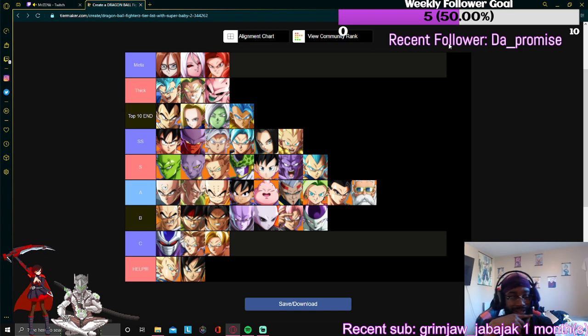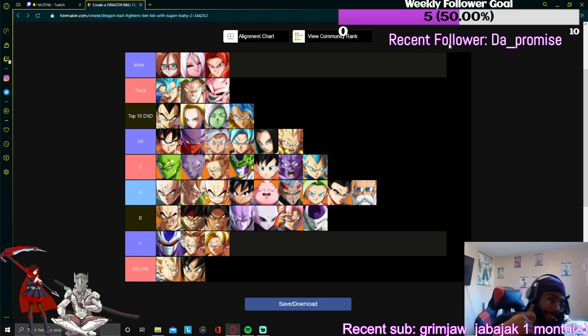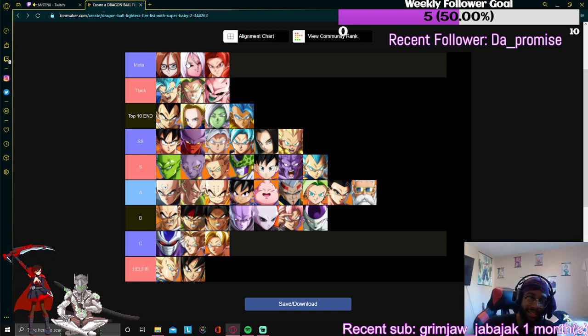She's got crazy okizeme off her level 3 mix, just like the other version of her. But the thing about Lab Coat's okizeme is you can react to it — she can grab you, she can do one of her many lows or overheads followed by another overhead.